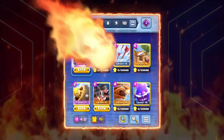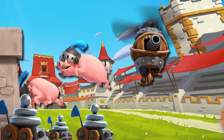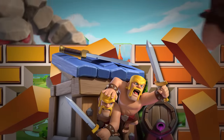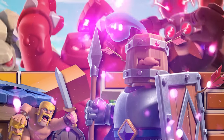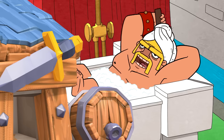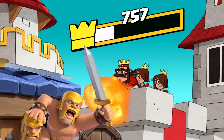With this Royal Recruits Rail Hogs deck you've got immense fireball bait — the Flying Machine, the Zappies, the Royal Hogs, and the Barbarian Hut. It's actually one of the best defensive buildings you could ask for against Golem, Electro Giant, or any type of big beatdown deck. Other recruit decks can get dominated by those matchups but not this deck. With Zappies, Barbarian Hut, and Royal Recruits you're going to have a trifecta of defense. It's satisfying seeing one of the worst cards in Clash Royale still being able to destroy the best players in the game.